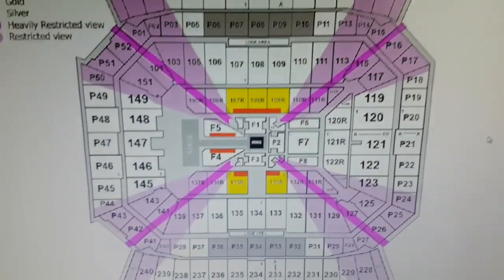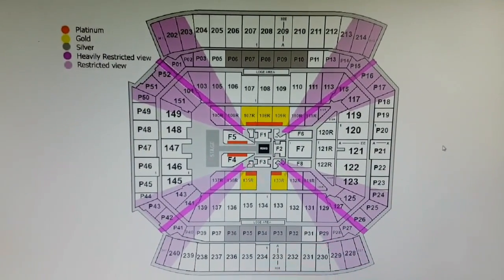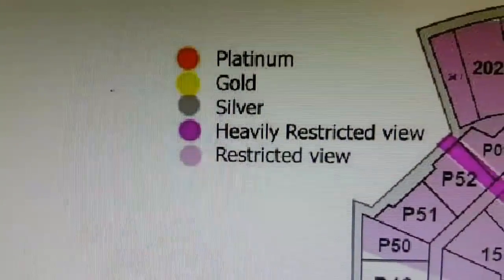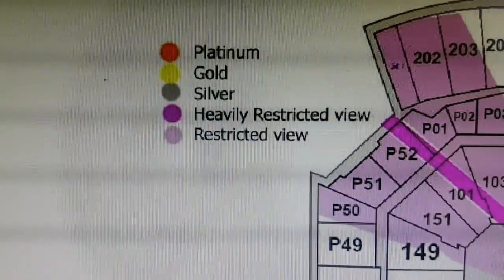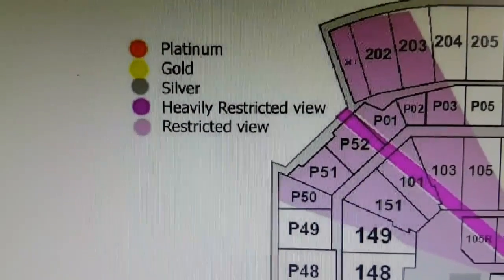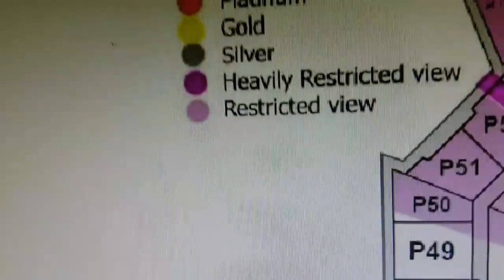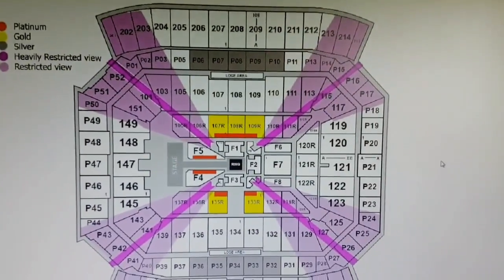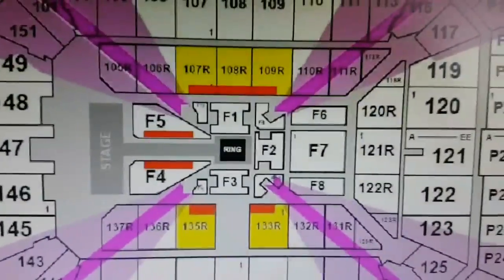Okay, ladies and gents, this is the stadium — I'm trying to get it all in view. Here's the key: red is for platinum travel packages, yellow or gold is for gold, gray is for silver, the darker purple is heavily restricted view, and the lighter purple — or mauve — is restricted view.